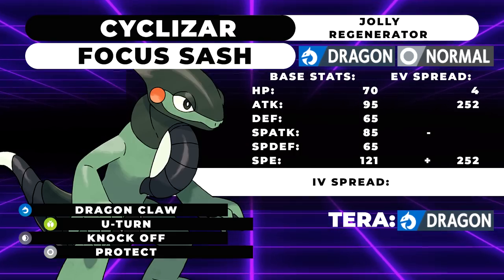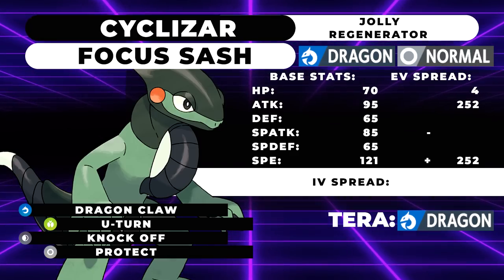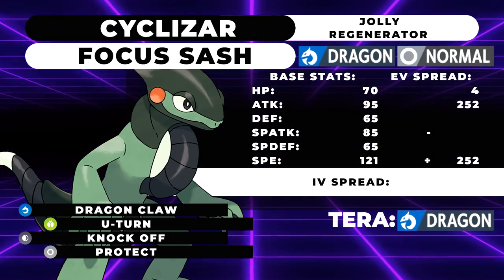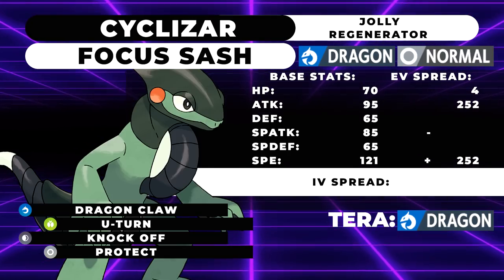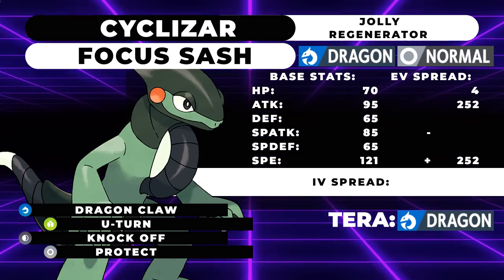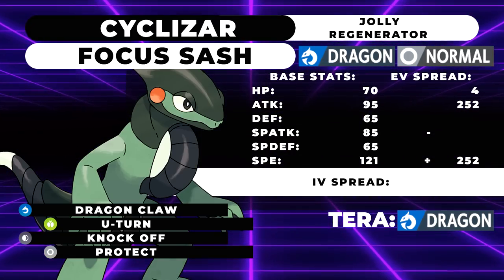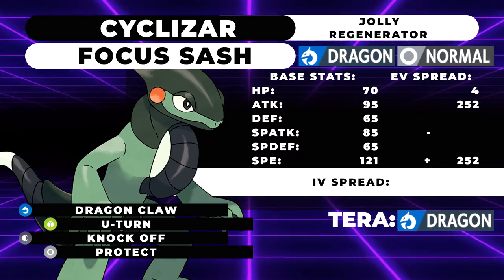For the splashable moveset, we're going to go with the Focus Sash set. This one doesn't take advantage of Shed Tail, but this is a moveset you can use if you just want a general attacker. You're going to use the Focus Sash, the ability Regenerator. You're going to have max Speed with a Jolly nature, max Attack, and 4 HP. Your moveset is going to be Dragon Claw, U-Turn, Knock Off, and Protect. This is not a very bulky Pokemon — that's why it's a good Focus Sash user.